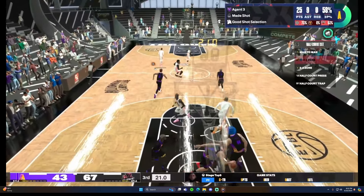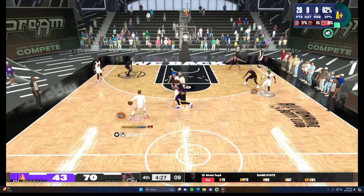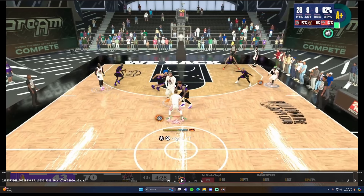Right here we have heat check with badge, so whatever shot we shoot is a good shot. I'm very confident — I do the behind the back once, behind the back again, behind the back again. Nobody expects a triple behind the back, nobody expects someone to shoot from this deep — but we have heat check and they're playing really low. We green it. To do it: behind the back, tap your left stick up just a split second, behind the back, tap your left stick up again, behind the back, then shoot it. Heat check is very key — we have 31 and 9 now.